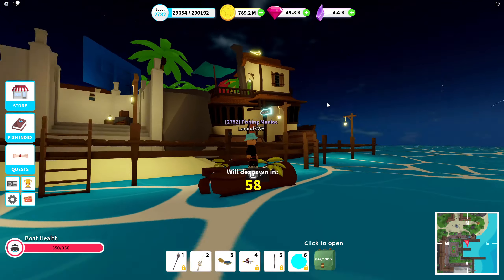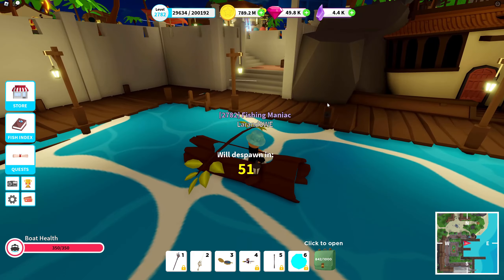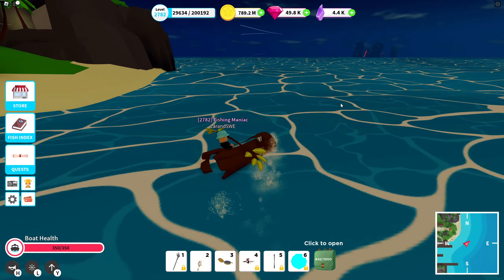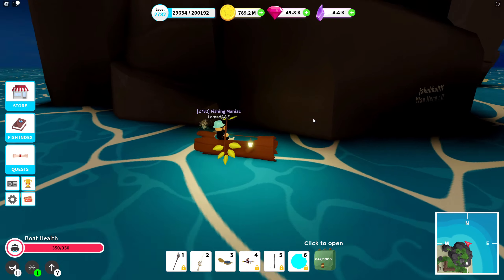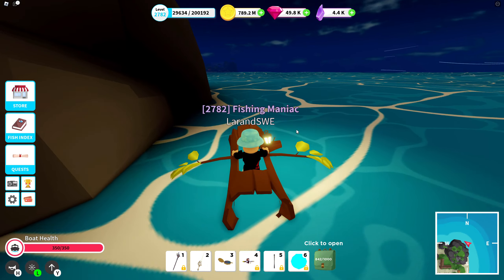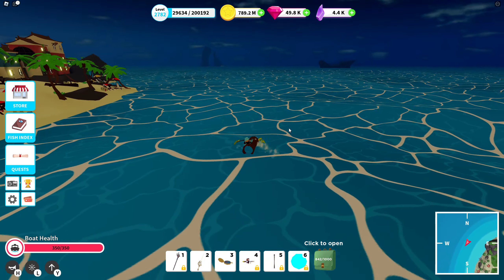We're gonna spawn it and check how it behaves in the water. It seems like the inside of the log isn't working, so something has changed, but we'll still test it — it's going to look a little different than I'm used to. We can test the light, and it's pretty good light actually. I like that a lot because sometimes I think the light is a little too dim.